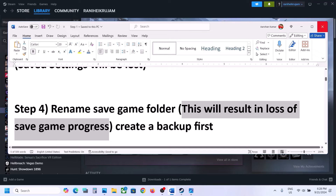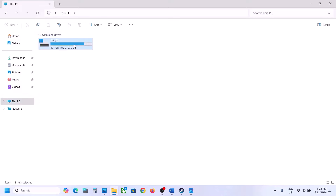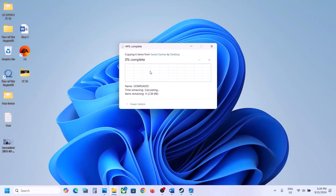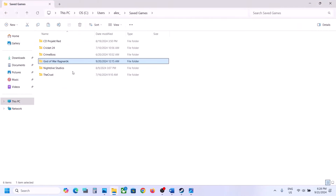The next step is to rename the save game folder, but this will result in loss of game progress — you'll have to start from scratch. Create a backup first: go to File Explorer, This PC, C drive, Users, your username, Saved Games, copy the game folder and paste it to the Desktop. Then right-click the original folder, rename it to something like 'old', and launch the game. If still not working, you can delete the save game folder entirely.